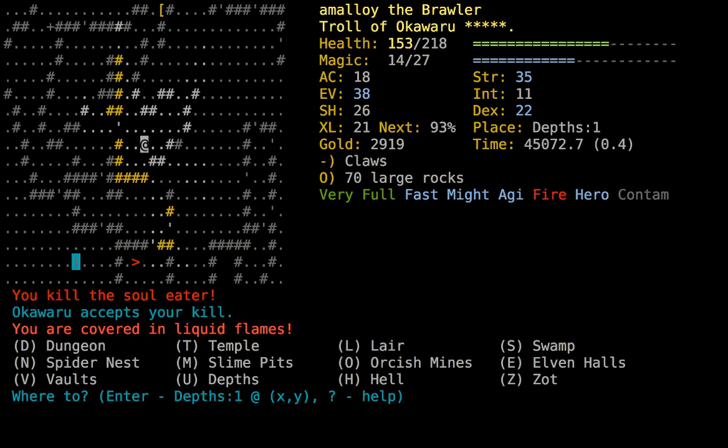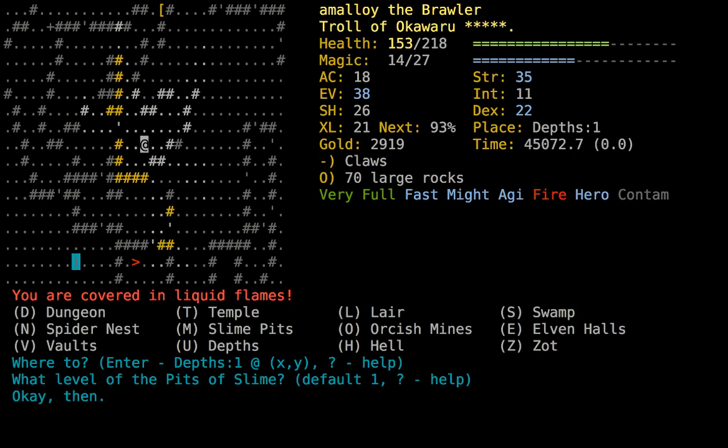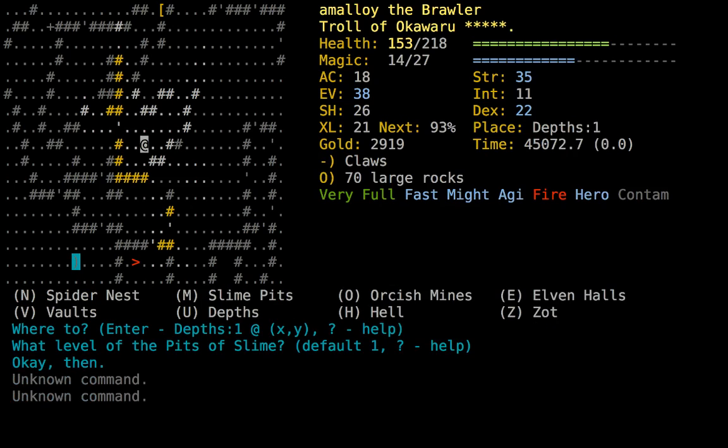38 evasion is really good — I didn't realize it had gotten quite so high. Agility and heroism synergize because it adds more dexterity and more dodging, and those two multiply together in addition to adding more evasion directly from agility. That was great — I'm glad we caught him unaware. The first needle hit him, the second needle kept him down. Now we can go to Spider or Swamp and I guess I'd rather do Swamp.